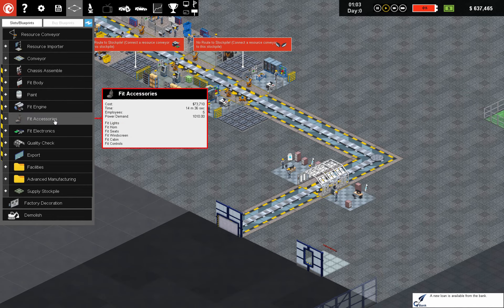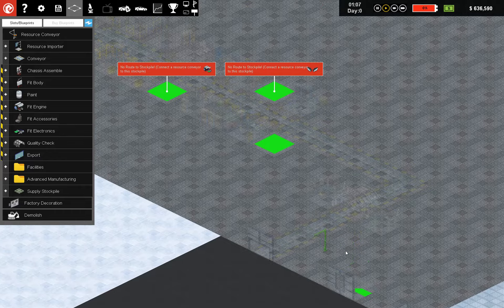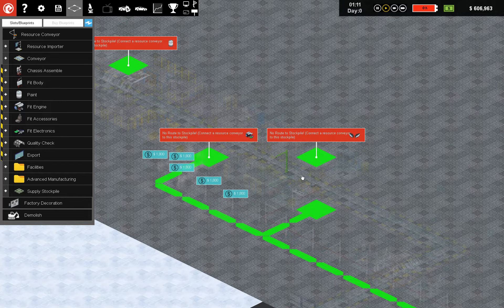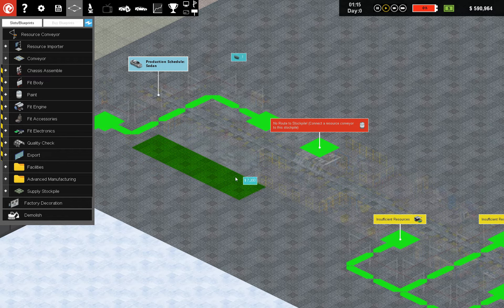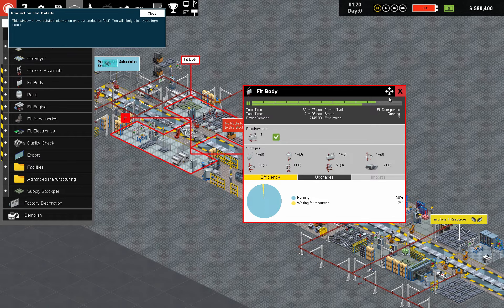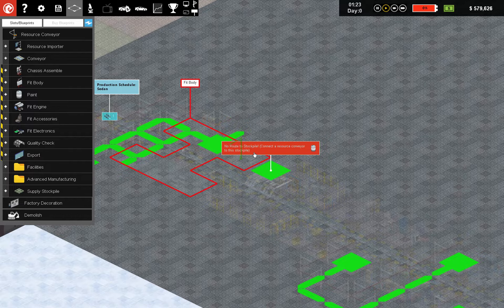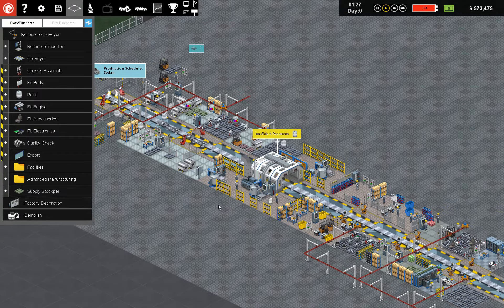Resource conveyor — there it is. I need to get things over to here. There we go. Getting paint moved on. Our first car is making it through.